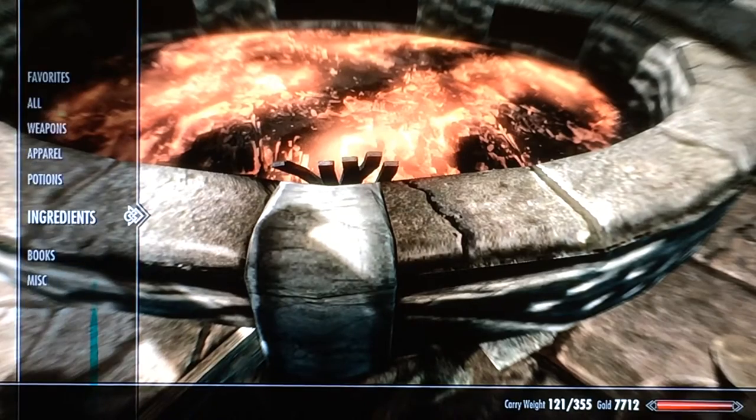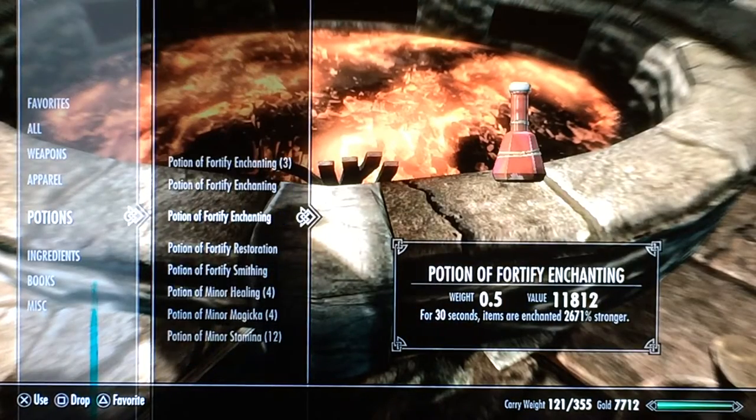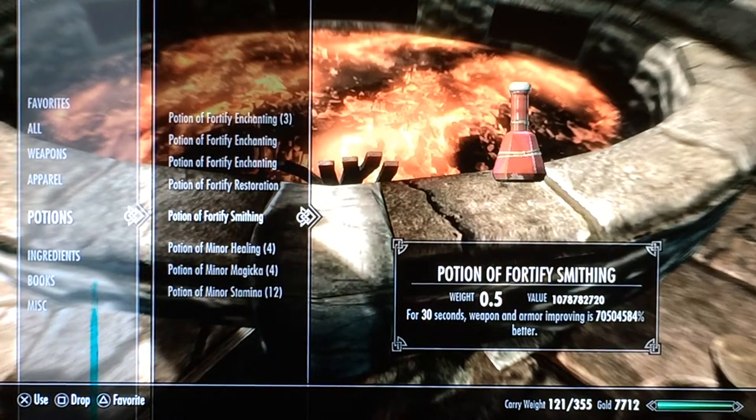And now we have our smithing potion and it still works. I just messed up the last video, but it still works. My smithing is only at 27 and I have my smithing potion, which is amazing. Look at that — over 10 million bucks and 70 million percent better.